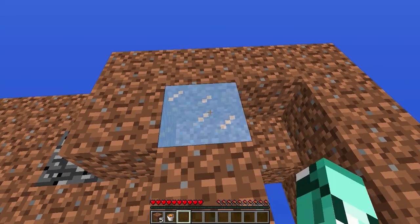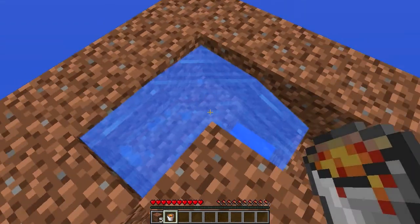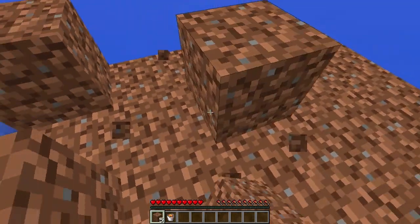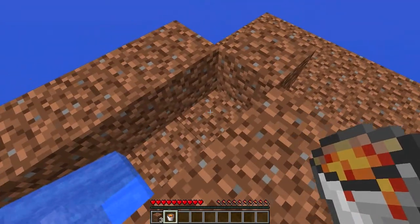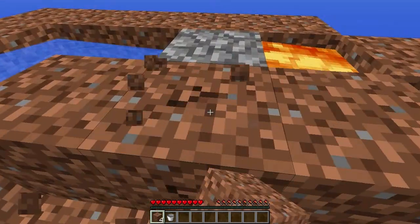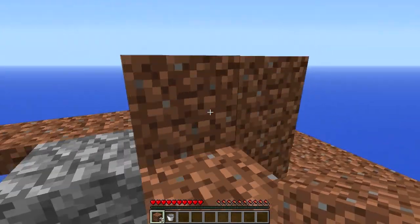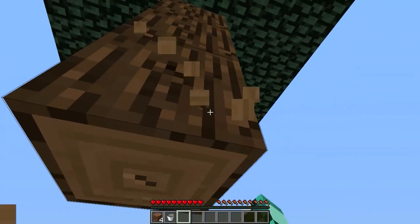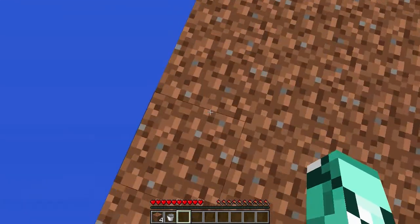I'm gonna do a cobblestone generator. Put the ice right there, break the ice and it will turn to water. You're gonna need your lava bucket right here - make sure there's a hole right there too - and just put the lava bucket in there, and it'll create cobblestone right there. So if I make it like this right now, we'll do it like that so we don't burn up.